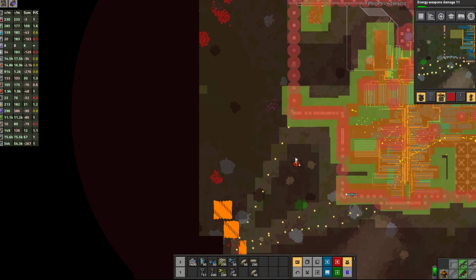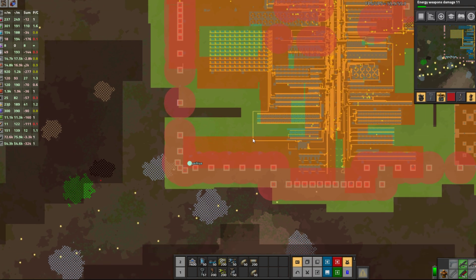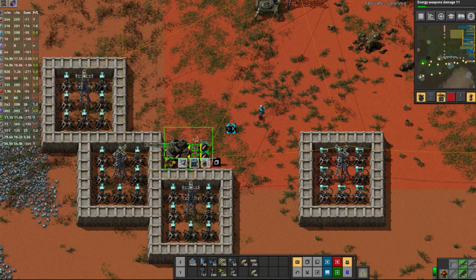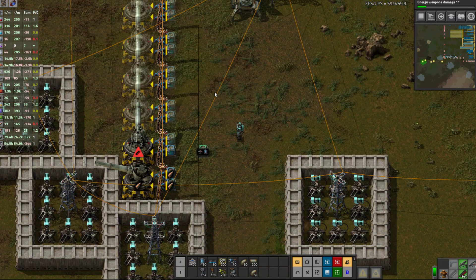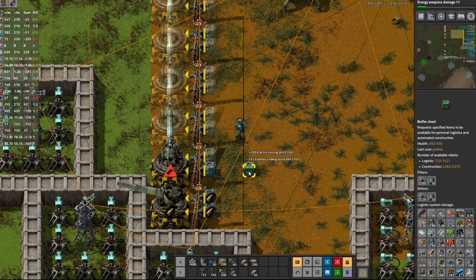Sadly for some reason this doesn't trigger. Biters die. I also want to add quite a few more artillery turrets — I automated their production so there should be a few more built. There are enough bots to do that.